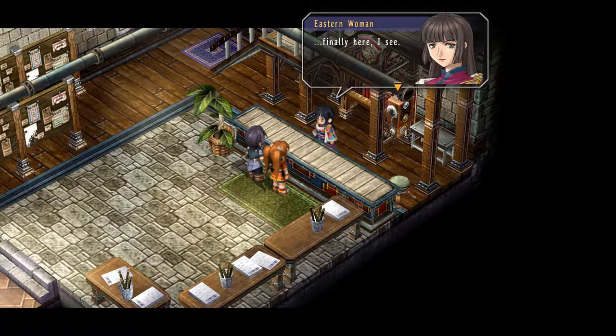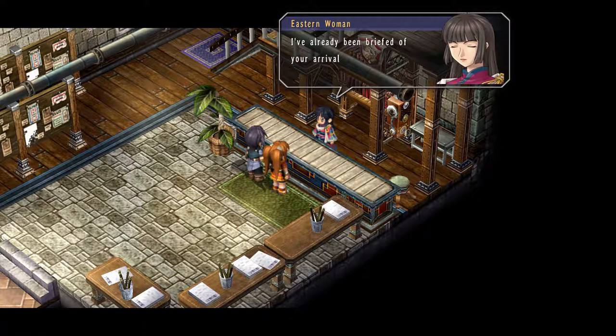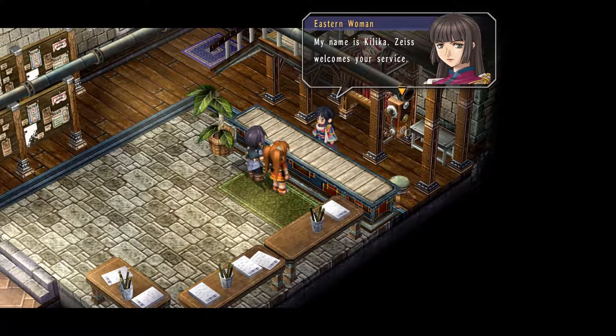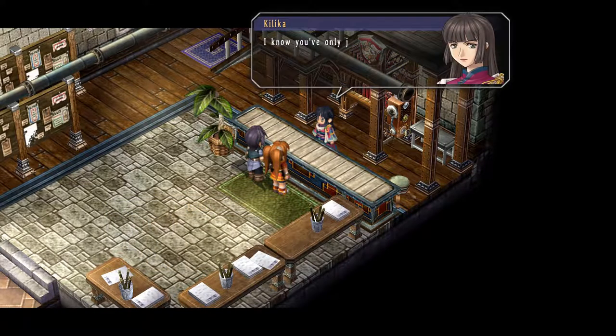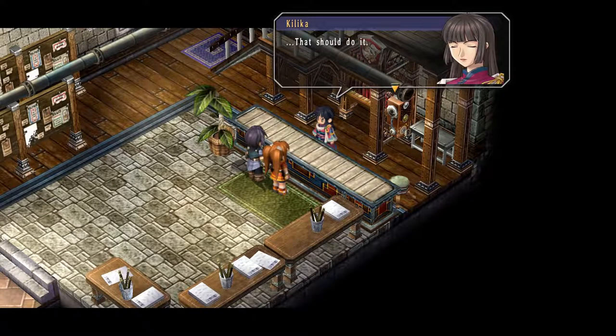We're finally here at Zeiss. A guild staffer named Kalika greets us: 'Estelle, Joshua, welcome to Zeiss. I've already been briefed on your arrival from Jean at the Ruan Branch — a girl with chestnut hair in twin ponytails and a boy with black hair and amber eyes.' She has us sign documents and we're both now affiliates of the Zeiss Regional Guild. There are no urgent matters currently, so feel free to check the bulletin board and work at your own pace.